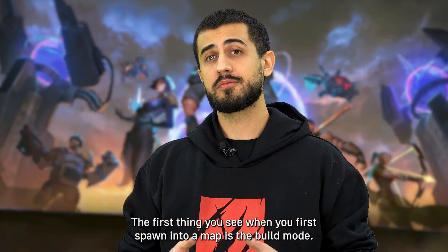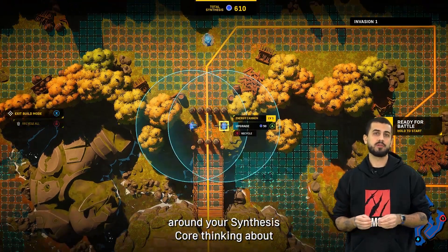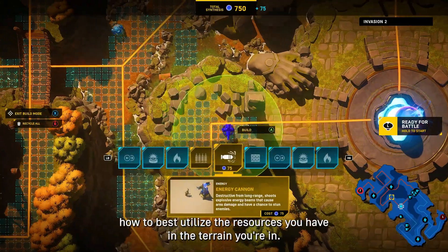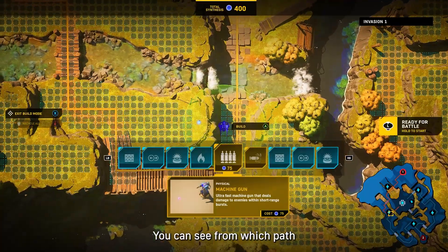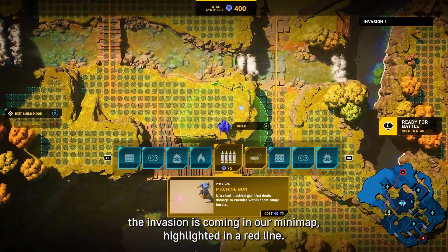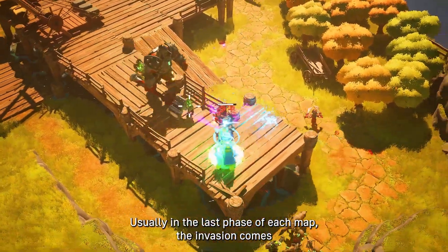The first thing you see when you first spawn into a map is the build mode. This phase is where you plan your strategies around your synthesis core, thinking about how to best utilize the resources you have and the terrain you're in. You can see from which path the invasion is coming in your minimap, highlighted in a red line.